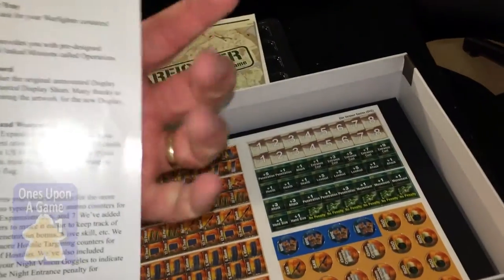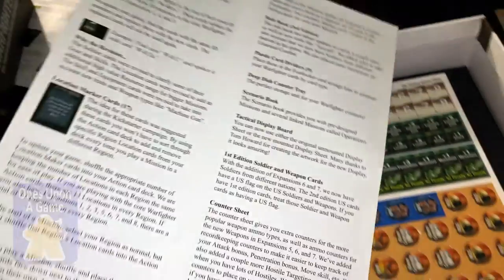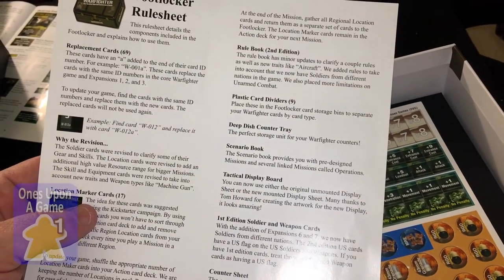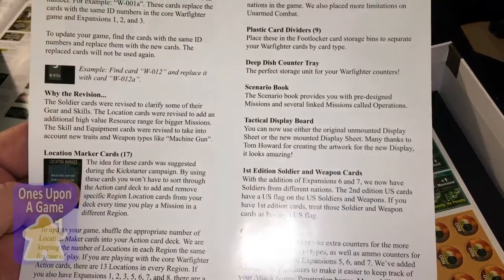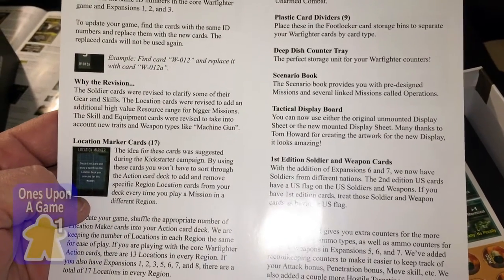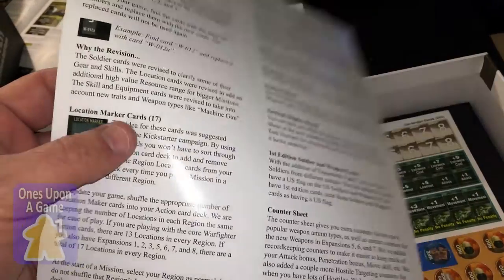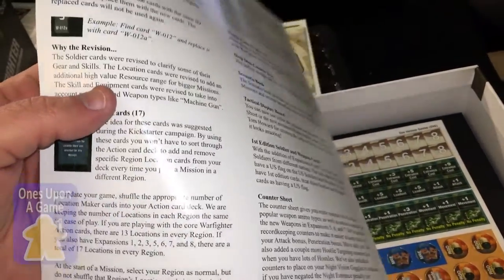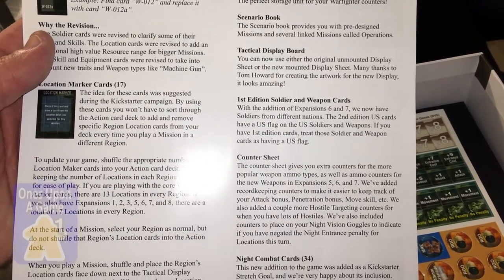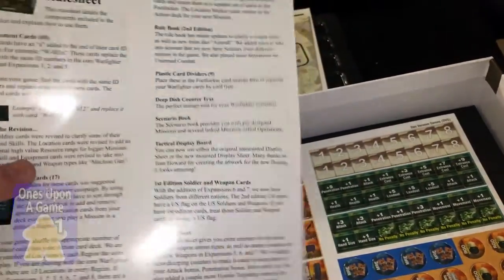Then we've got the Foot Locker rule sheet, which tells you what comes in the Foot Locker. I'm not going to mess with any of these additional components yet, until I've gotten used to the base game again. We've got some replacement cards and location marker cards. I remember these — I think I actually helped come up with this idea. So you don't have to take the action cards out of the deck. I remember talking about that. That's cool.